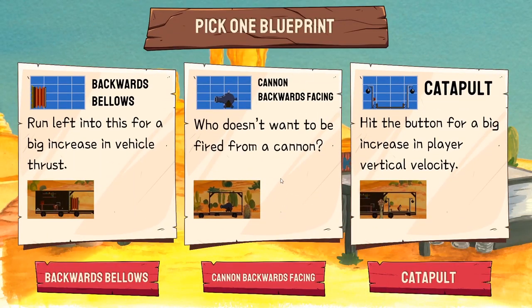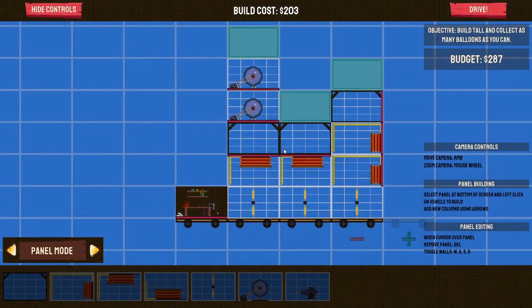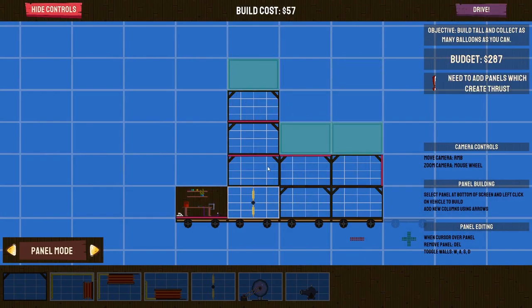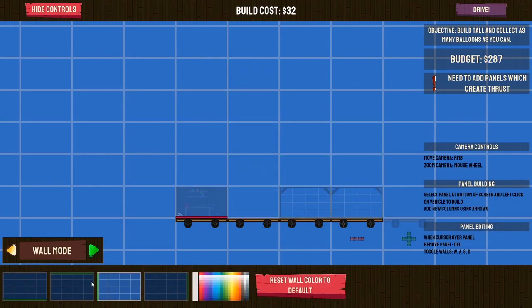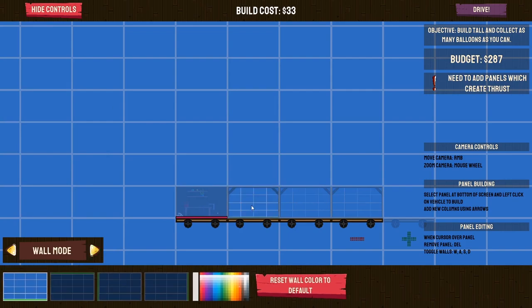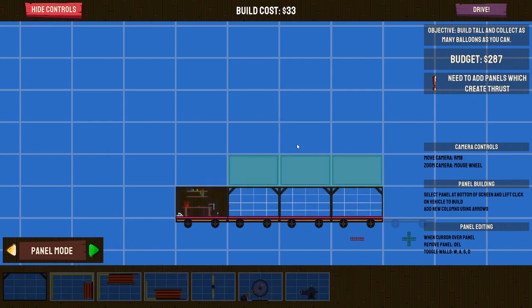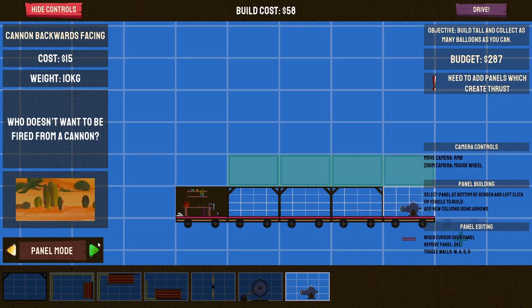I'm actually doing well this time around. Cannon! Finally we've got the cannon - don't need to do the shift. We're going to get the balloon, so we'll probably have to do a fairly tall building for this. Maybe a bit of a from-the-start sort of thing - we don't really want that on the bottom, although I'll put in some extra floor. So this is just about balloons collecting, we don't need to worry too much. I'm going to try putting a cannon there - it only goes in that one direction, annoyingly.